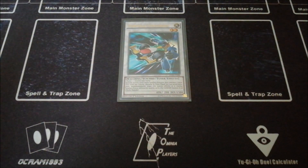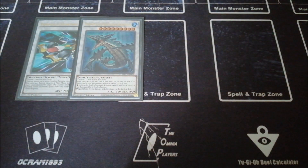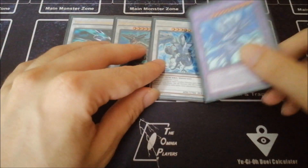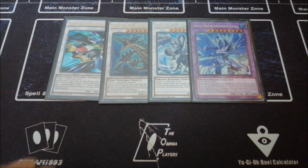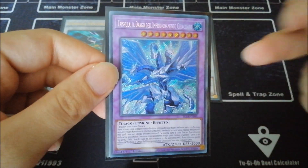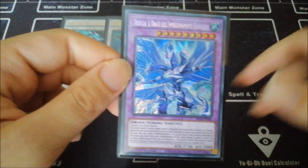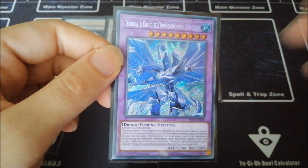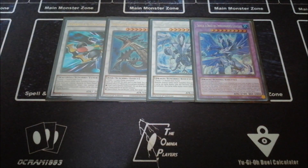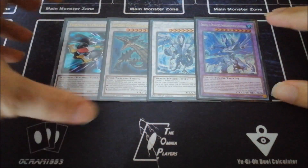For the extra deck synchros: one Formula Synchron for a combo where you can draw four cards and then go into True King of All Calamities to shut down the opponent. One Crocodragon Archfiend that allows you to draw a lot of cards in this deck. One Trishula, which is now finally paired with the other Trishula — Trishula Zero — which is finally legal here in Europe. It's a level nine that hits the field by banishing three monsters with different names from your side of the field, giving you an extra level nine to overlay into True King of All Calamities.